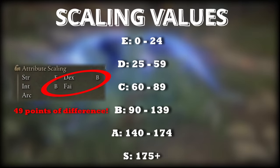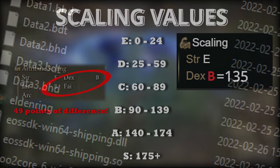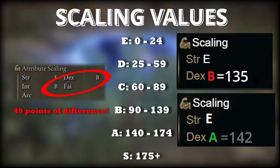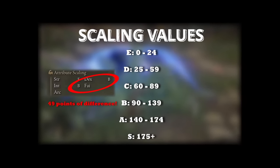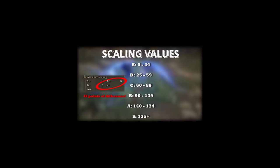It's the same thing with the two weapons I showed you earlier. The Hand of Malenia is in the B category but very high in the B range at 135, while the keen Uchigatana is in A tier scaling but pretty much at the bottom of that range at 142. Because of the Hand of Malenia's higher base damage it blows the Uchigatana out of the water in terms of attack rating. So from that perspective, the letters you see on your weapons are very ambiguous and in many cases you should interpret them with a grain of salt.